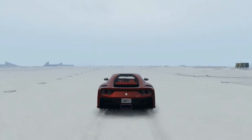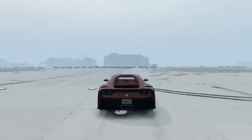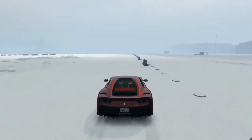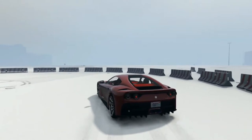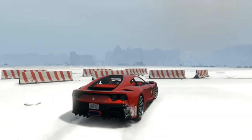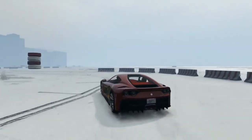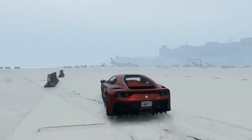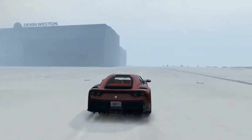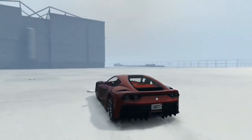Next we have the Sports class, and I've chosen the Itali GTO. It has that suspension thing where if you go over bumps it speeds up. Side note: if you're going for the 'achieve highest top speed' random free mode event, use the Itali GTO — I got it up to 174 once. It's great for getting high speed, but the bouncing does make it quite difficult to drive.